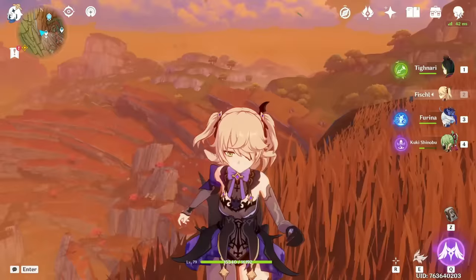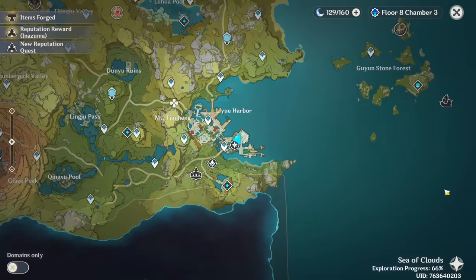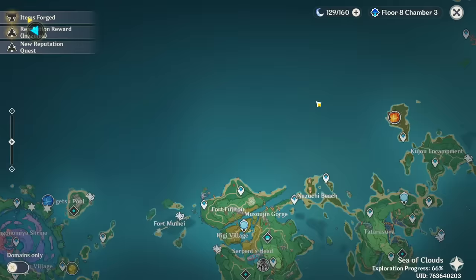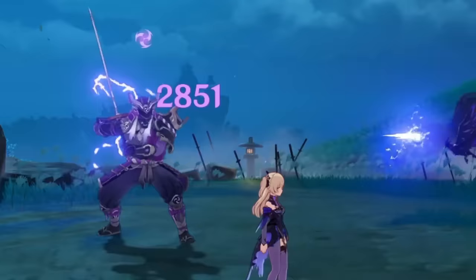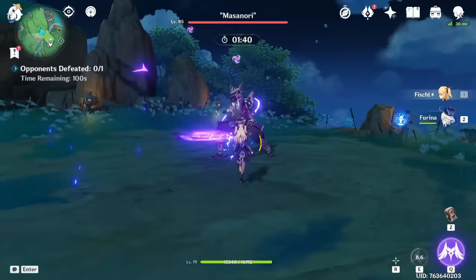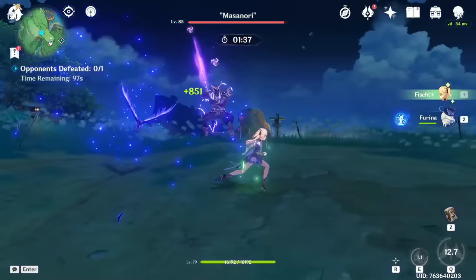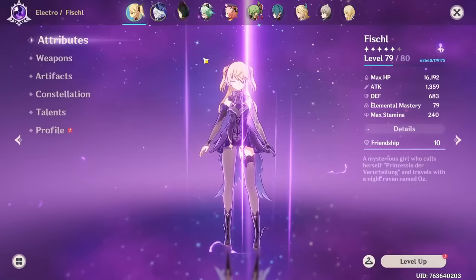I kind of forgot about the daily commission rewards. I always test my damage against Masanori - he's just a reliable source. Let's first see her damage solo: her E skill is 8,000, 2,800. What about the burst? 4,900, 2,800, and 4,900 for the first hit.